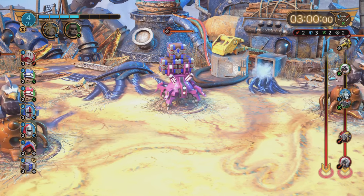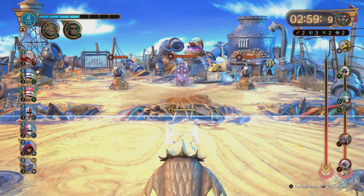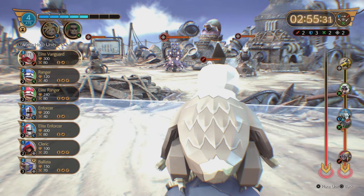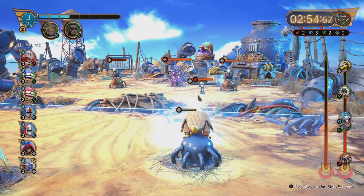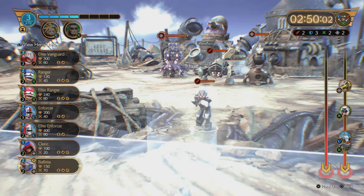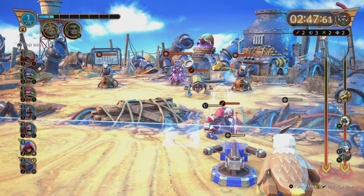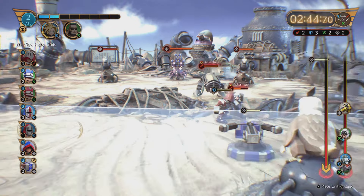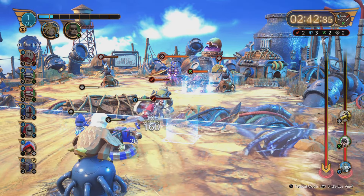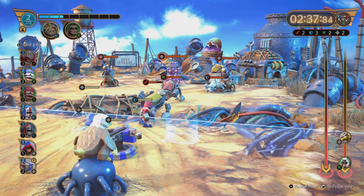As you enter the stage, immediately look at the sliding bar on the right — it tells you which of the first two lanes enemies will start spawning in. They always go sequentially: one lane first, followed by the other. Some stages start with the left lane, in which case you place units on the left. The first unit you should buy is the ballista. Place it all the way back, as far back as possible. The best position is right in front of the condor statue, because it lines up nicely with the choke point and allows you to do AOE damage to enemies as they gather.